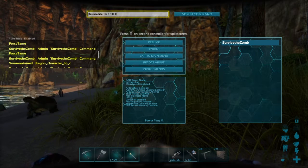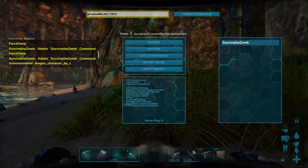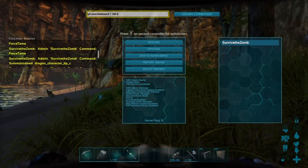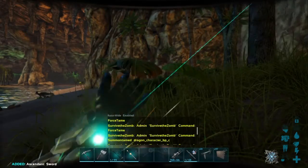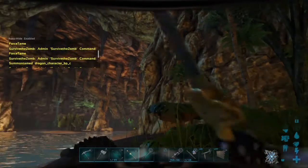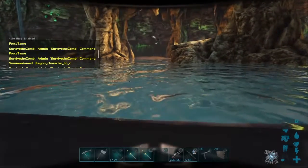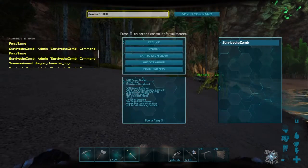Now let's do some Scorched Earth stuff. First, the scorched sword skin: 'GFI ScorchedSword 1 1 0'. And let's get a regular sword too: 'GFI Sword 1 100 0' — boom, ascendant sword. See, just a normal sword, but if you put the skin on it can look like the scorched version. You just equip the skin and boom — you can do this with a lot of Scorched Earth items, not just skins.